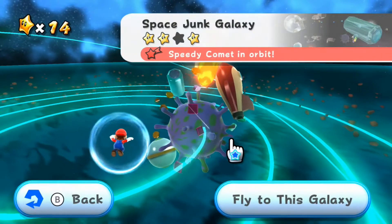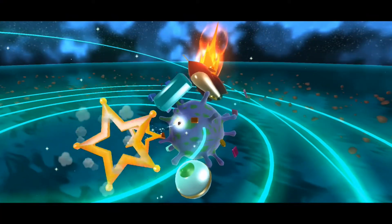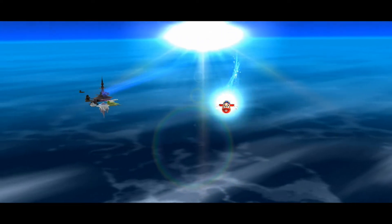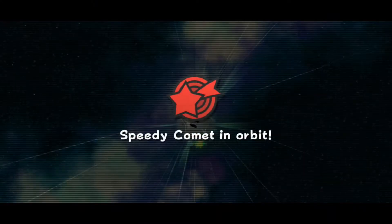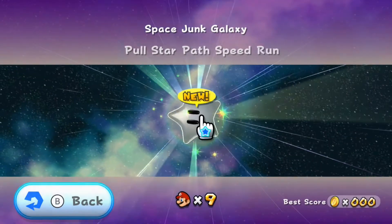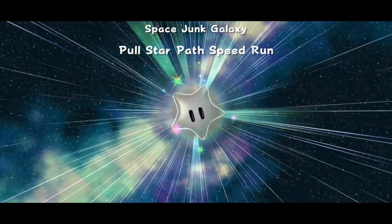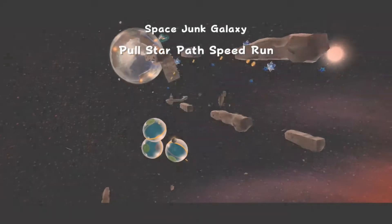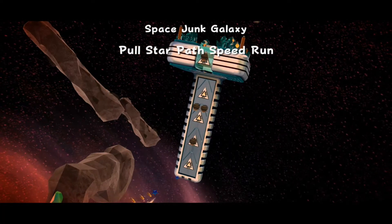And now there's a comet here which I guess we'll have to do — a Speedy Comet. So maybe we're not doing a boss battle in this episode; maybe we could start off the next episode with that. Speedy Comet in orbit — Pull Star Path Speedrun. So I guess we have to do the first level but speedrun it, like avoid all the distractions this time and just head straight to the end. Seems like a good strategy.